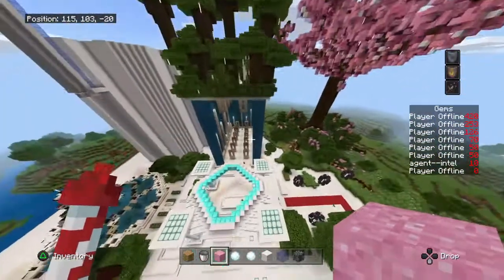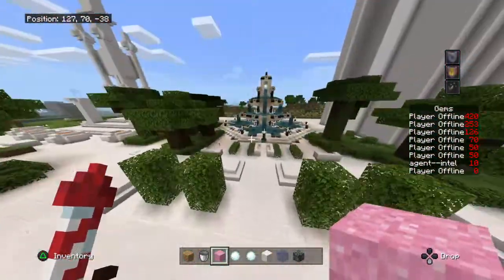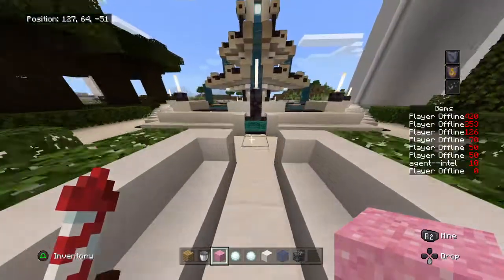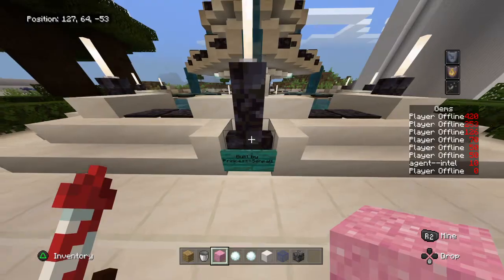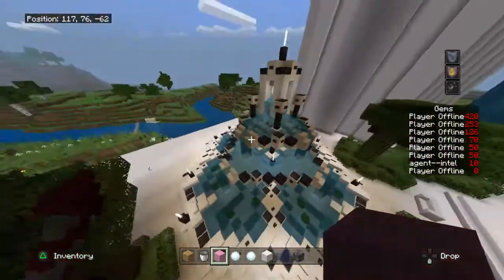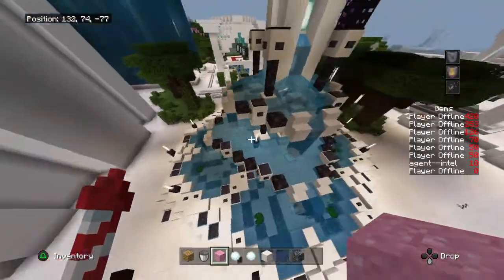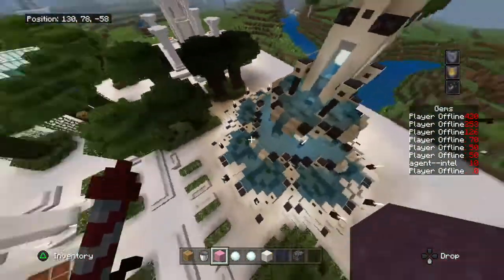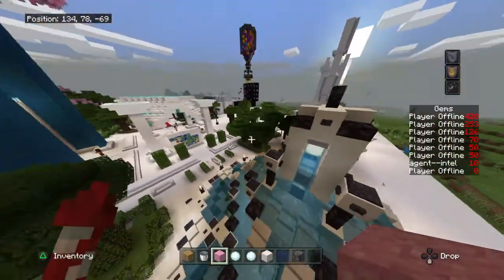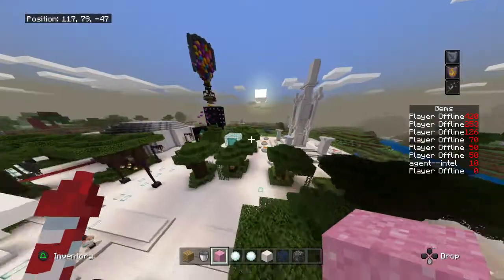I'm very pleased with how spawn is looking. One more thing — that ugly fountain I made is gone, and we now have a fountain built by princess senpai. I'm so grateful for it — it's just perfect. I was so impressed with everything, so thank you very much for building that. It makes spawn look so much cooler.